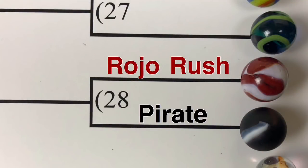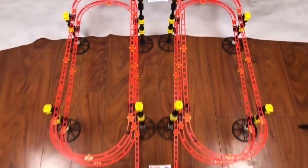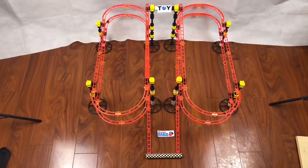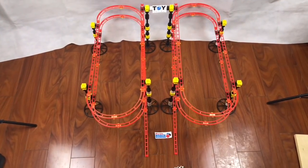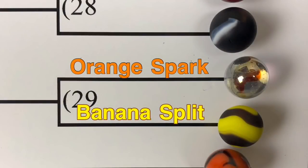Up next, we have Rojo Rush versus Pirate. Rojo Rush on the right, Pirate on the left. There they go, they've been released. Around and around — it looks like Pirate's in the lead, and it looks like he's going to take it. Pirate will advance and will end up playing Lizard King in round two.